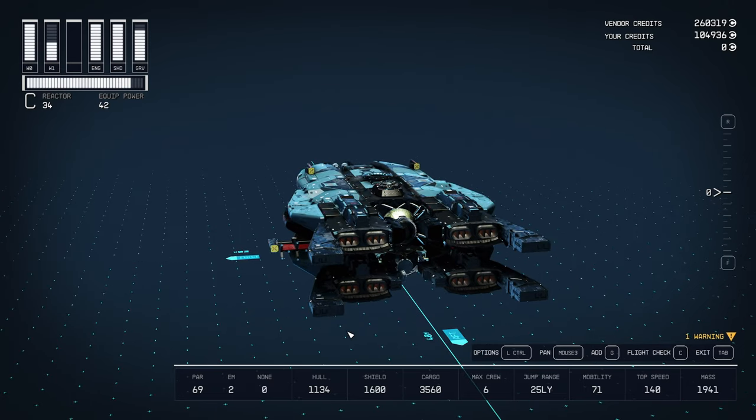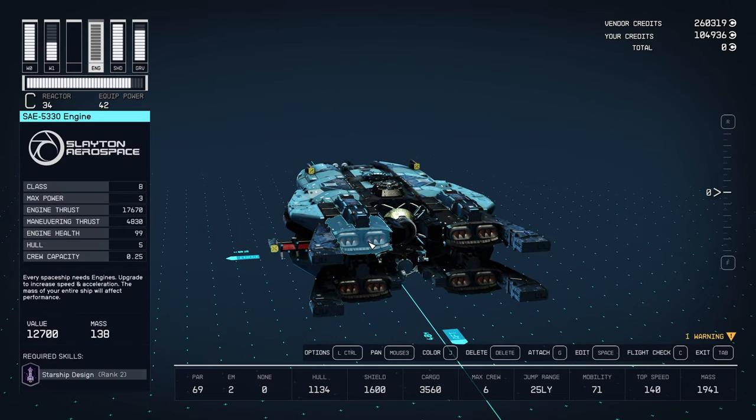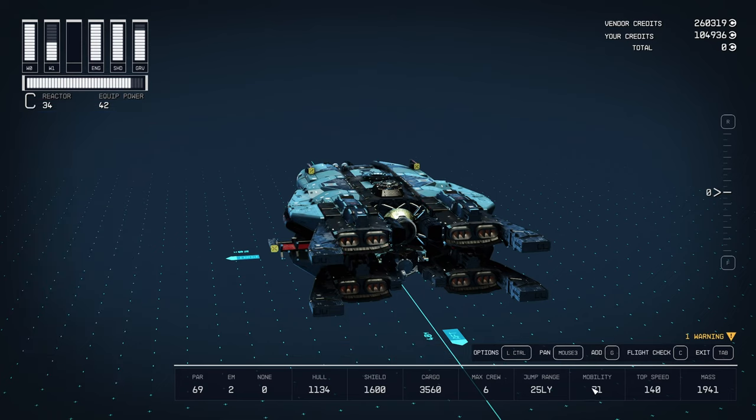The very next thing I did is I went to the Red Mile and I got the best version of these engines — the SAE 5330s. So I got my mobility up to 71 now, so I'm feeling pretty good about that.